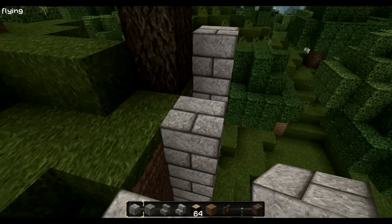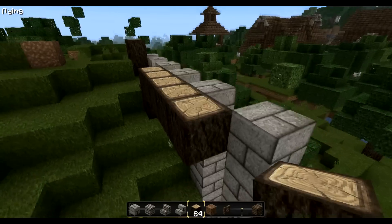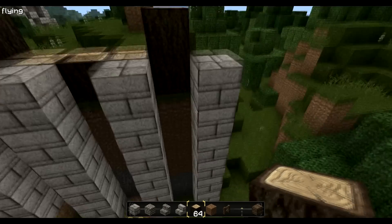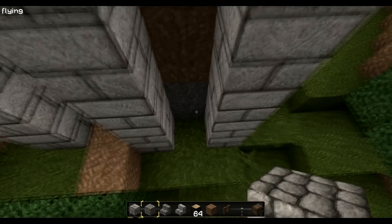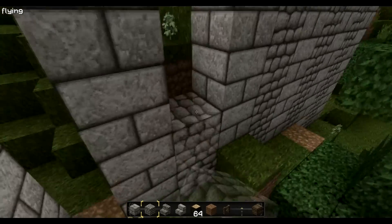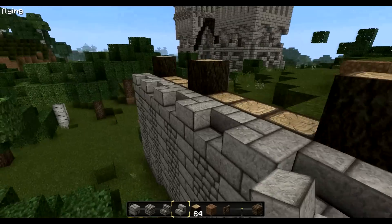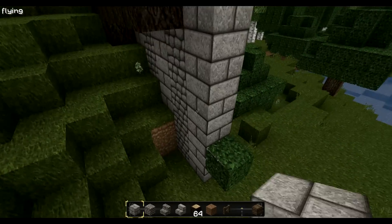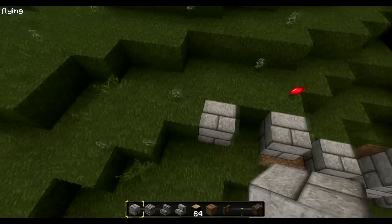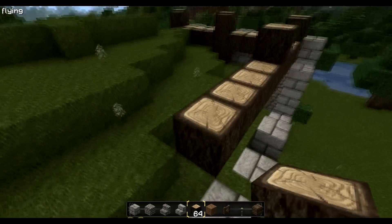A distance of three maybe — let me make it a bit larger here. Yes, I think that's the right bridge. So we continue here with the filling of the space between our wall, and on top we place stone brick stairs — the same for this side. And here we have a first look at how big it will be: one segment here, the next one.